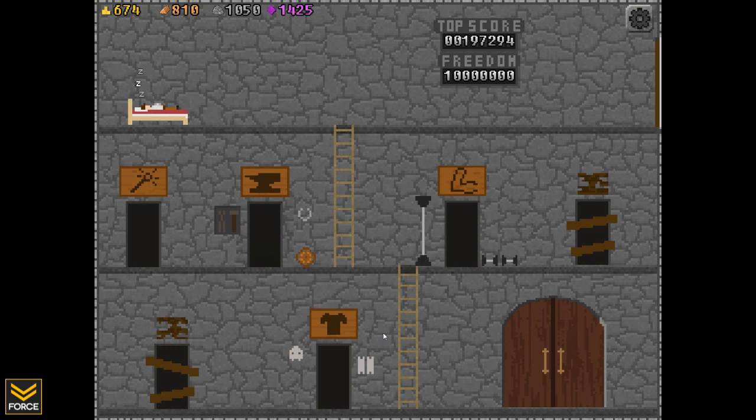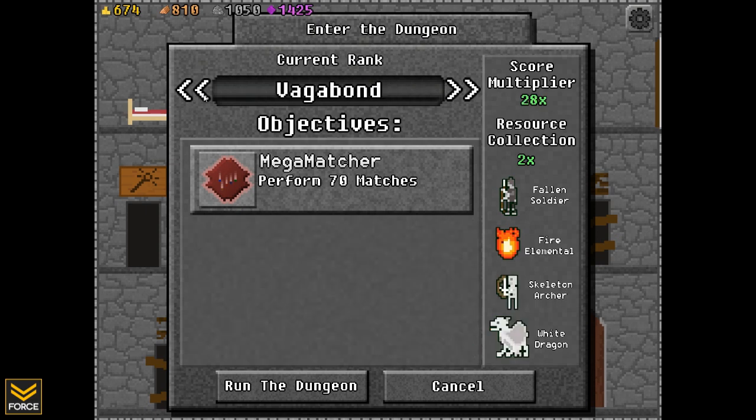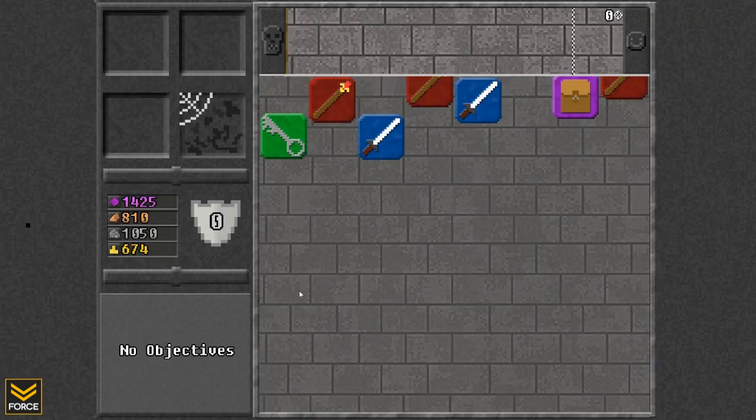Hello ladies and gentlemen, welcome back. Force here, and today we'll be taking a look at 10 Million. This is a fast-paced match-three game similar to titles like Puzzle Quest, Dungeon Raid, and Bejeweled. The game was developed by ADA Games and originally released for mobile devices, although a PC version is now available via Steam, and that's what we'll be looking at here today.